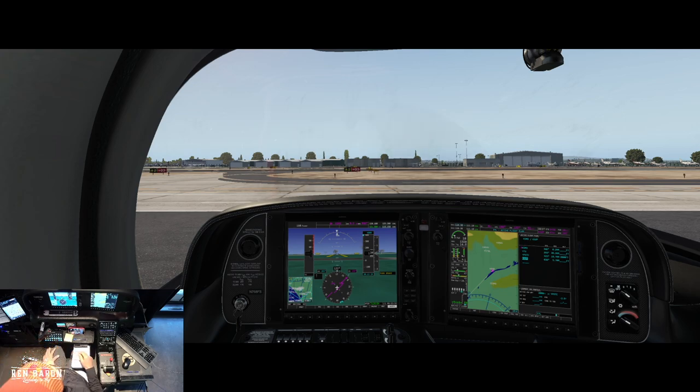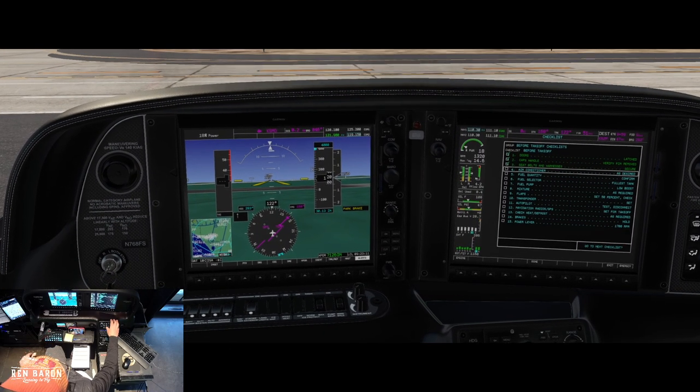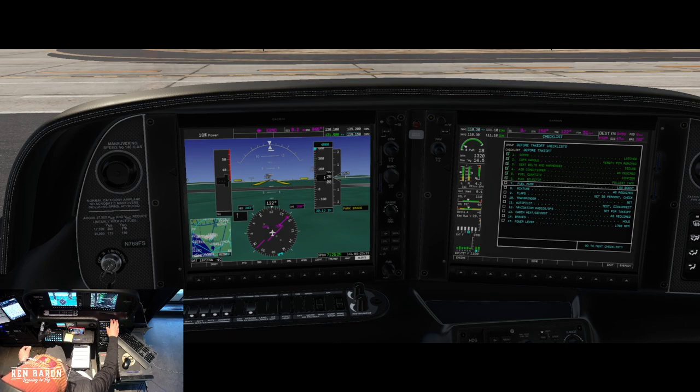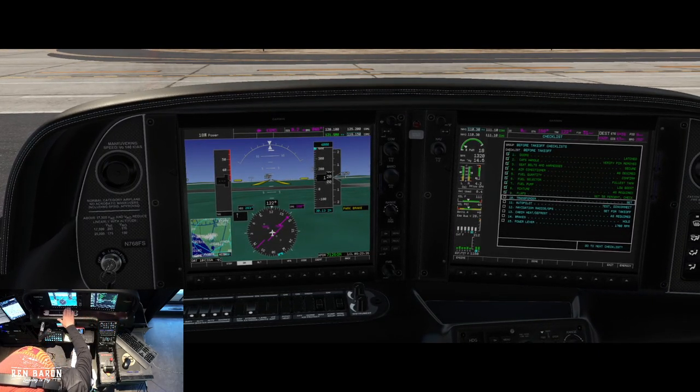Let's do our run-up in this area right here. Going through the checklist: radio avionics are set, cavity defrost is good, fuel selector on the fullest tank. Before takeoff: doors are latched and closed, caps handle is good, seat belts and shoulder harnesses good, air conditioner off. Fuel quantity is good, fuel selector on fullest tank, fuel pump in, mixture full. Let's set our flaps to 50 percent — check left, confirmed. Transponder set.